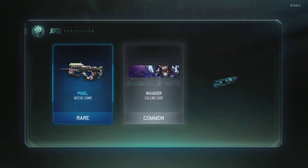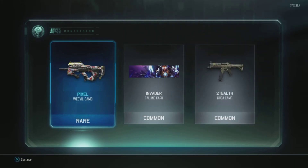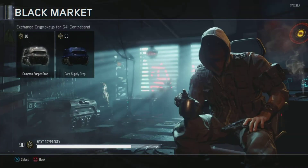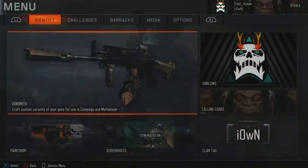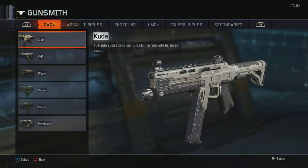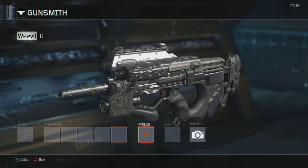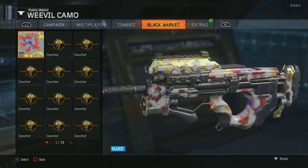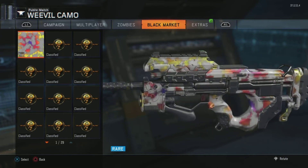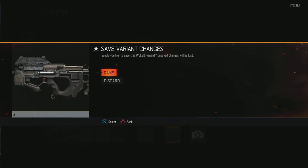We get a rare camo straight away from the Weevil — nice! What I'm gonna do is if I get a camo, I'll quickly go check it out. Going through Gunsmith, Weevil variant, and I confirm — I got the Black Market Pixel camo. It looks kind of nice but I don't really like it personally. Let's carry on.